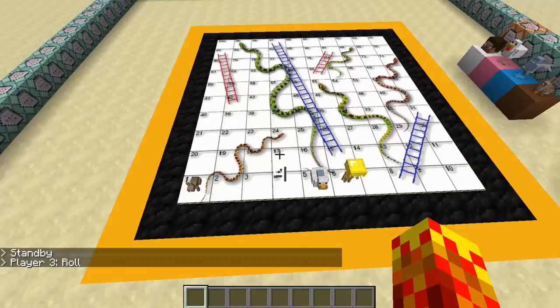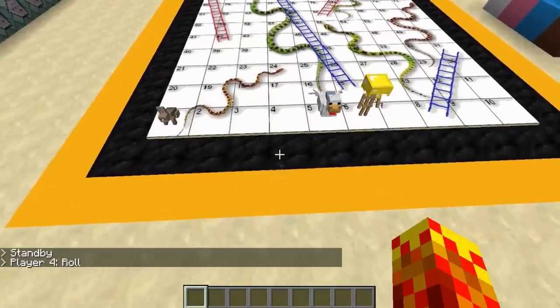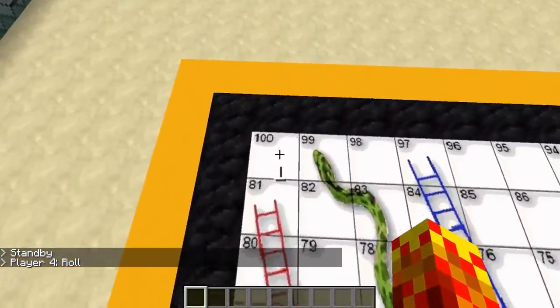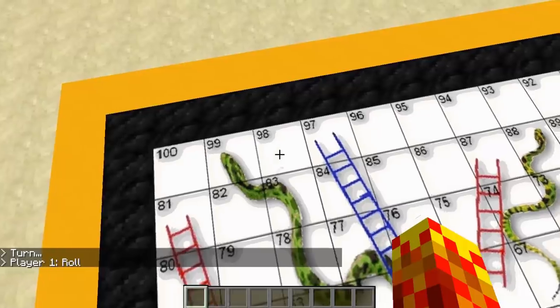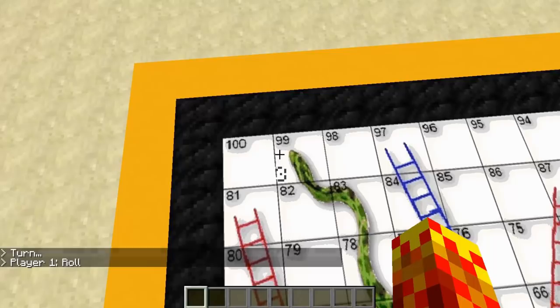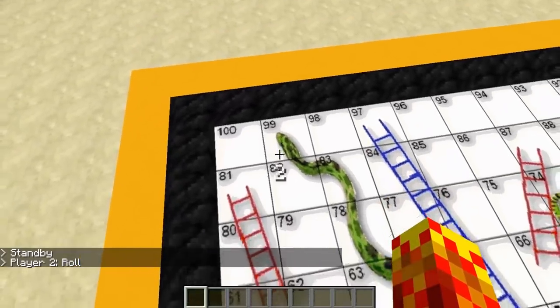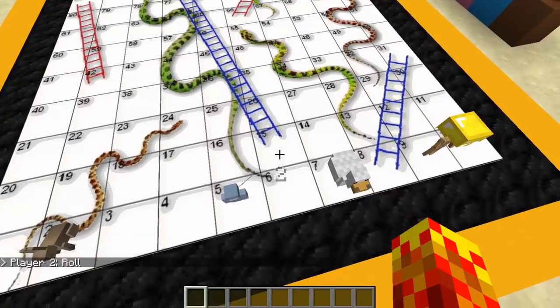Each player takes turns rolling a die — you can see the dice rolling simulation. If you land on, let's say, number 4, you jump 4 squares to the right, or up here to the left. The goal is to reach tile 100. However, there's a catch: if you land on 98 and roll 3, some people play the rule where you have to land on exactly 100 — landing beyond it means you bounce back down.